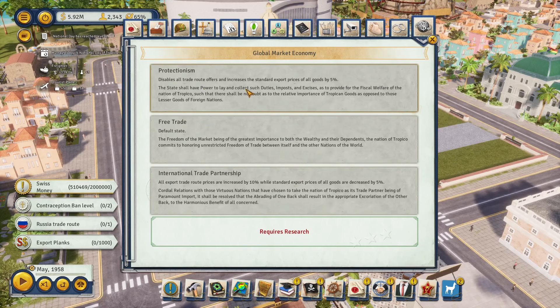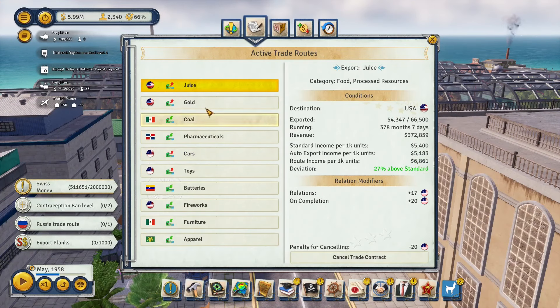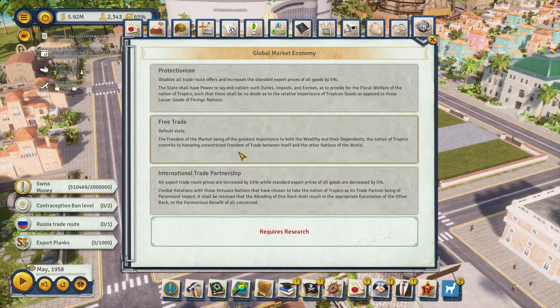If you don't plan on setting up trade deals, choose the protectionism option — it disables trade offers while giving a flat 5% bonus to all exports. This doesn't mean you won't export goods at all; it just means you won't have to worry about trade screens, and all goods you sell normally will be worth 5% more. By contrast, the international trade partners option makes all goods traded normally worth 5% less but makes export trade offers worth 10% more.